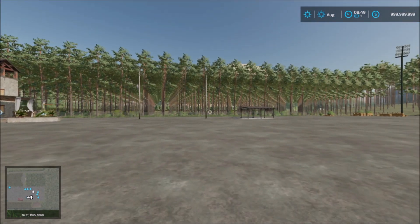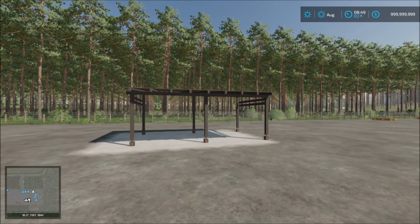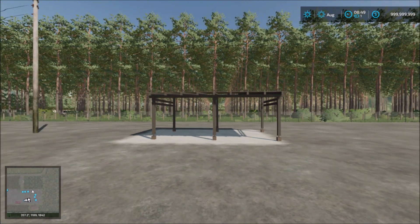The first mod I'm going to take a look at is a small wooden shed. This is how it looks — a small wooden shed you could place anywhere and park two vehicles there.